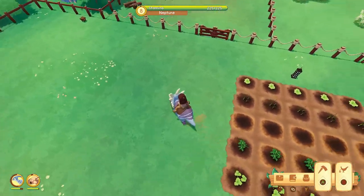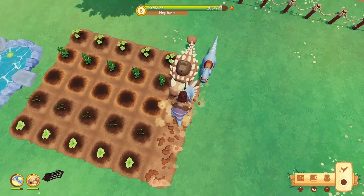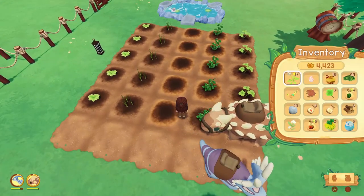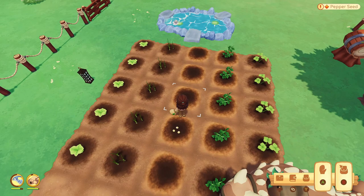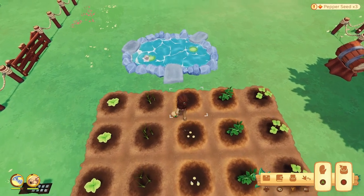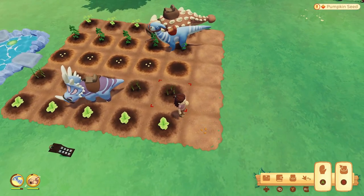We're going to plow some new areas for the farm, because I have some new plants to plant. I have bell peppers and pumpkins to join my strawberries, beets, and tomatoes. And then I have garlic. Now bell peppers and pumpkins - I'm planting so many new things.